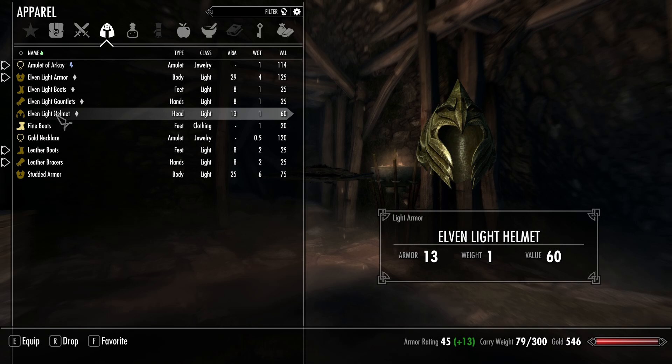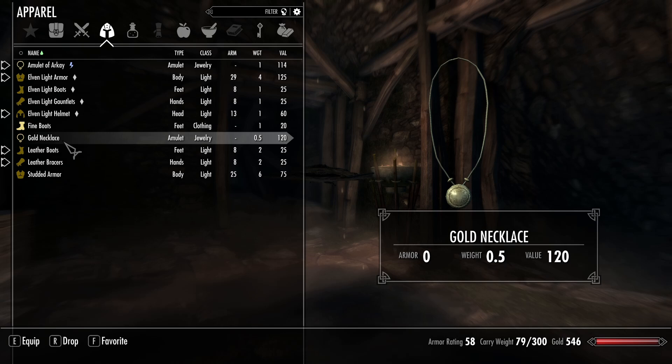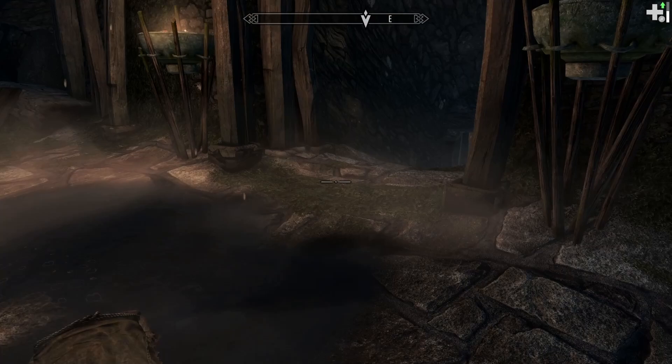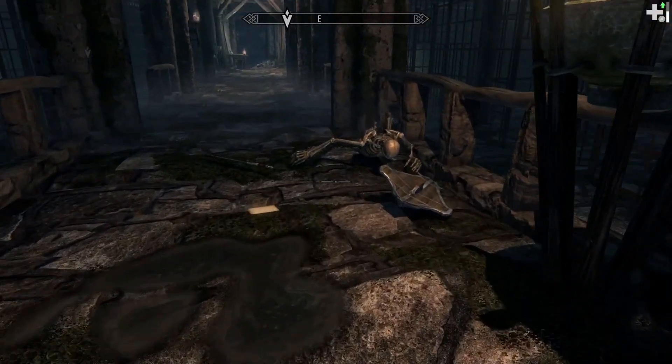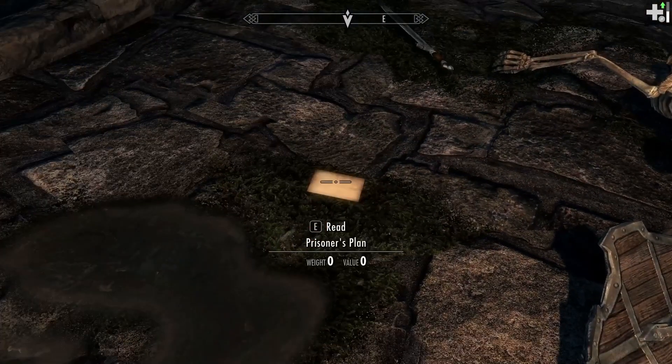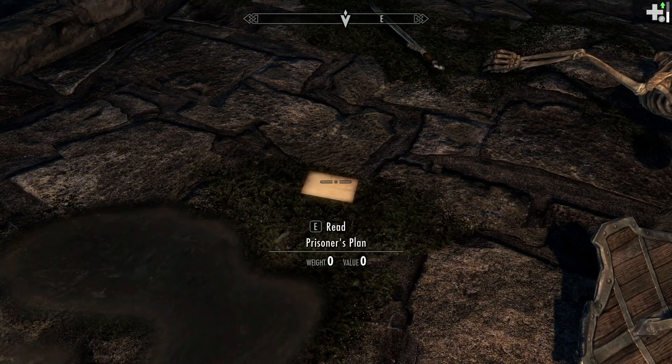I probably should put the helmet on as well — I don't really like to wear helmets because I have my character's fancy hair and won't be able to see it. But in this case I'm probably going to die, so I think the extra 13 armor is a good idea. I am wearing an amulet though. Here is another note — the prisoner's side of the story of the abandoned prison.